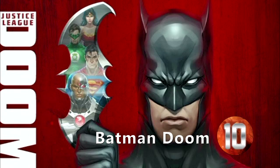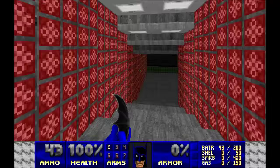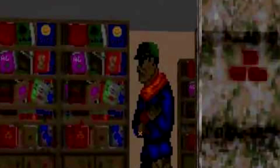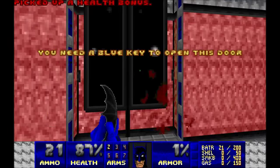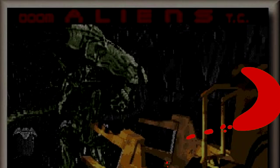Number 10: Batman Doom. File this one under completely unexpected. Doom has been used to create many things, but never would one assume a Batman game would be amongst them. Equipped with Batarangs, smoke bombs, and a slew of other Bat-gadgets, the Dark Knight squares off against Gotham thugs and a rogue's gallery of Killer Croc, Bane, Penguin, Scarecrow, Two-Face, and of course the Joker. Batman Doom was created by Ace Team Software in April of 1999, completely converting Doom 2's source code to include Batman sprites and revamped environments to look like Gotham City, the Batcave, and Arkham Asylum. Batman Doom is the most complex mod for Doom 2.